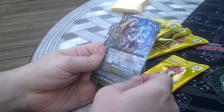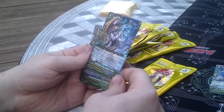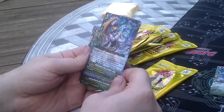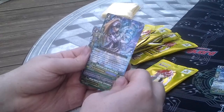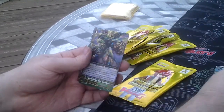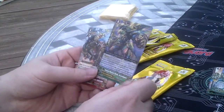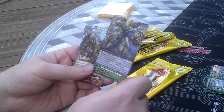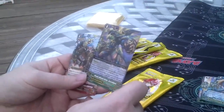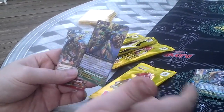Here we have an Aquaforce — Guard Leader of Sky and Water, Flotea I guess. When this unit is placed on Guard Circle, if it is the first or second battle of that turn, this unit gets shield 5,000 until end of that battle. Another Mega Colony — Dream Mutant Deity Scarab Gas. When this unit is placed on the Guard Circle and your opponent's units in rest is two or more, it gets Guard 5,000.